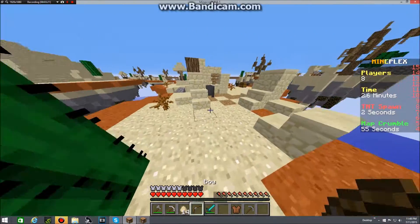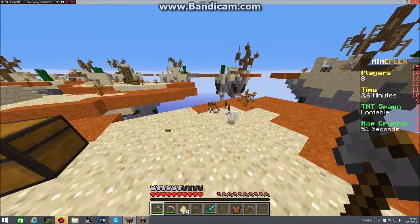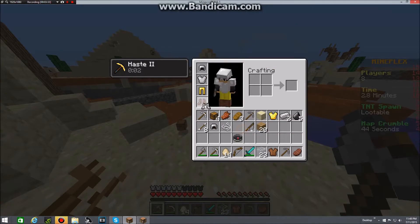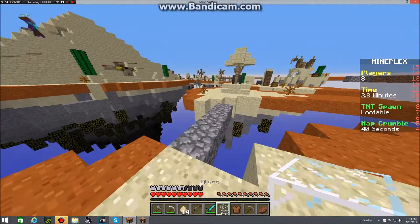Do we have a team at spawn? I think so. Oh no... I guess that's a piece of iron I already had. I got iron boots and more bridging supplies.